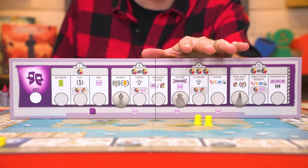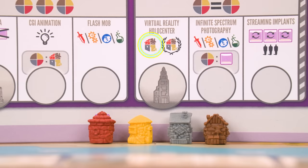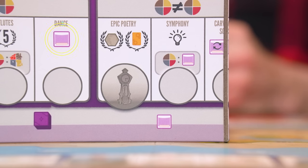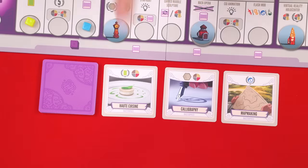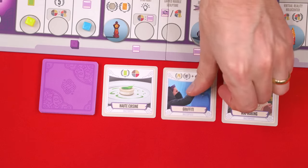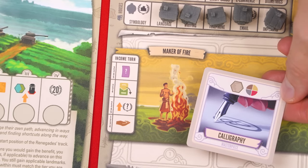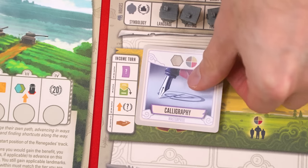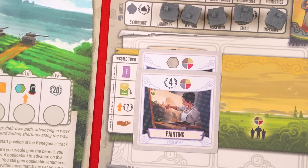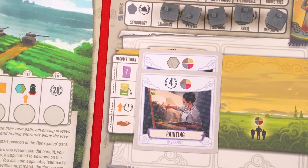You can now choose to advance on the arts track while playing, and it features some new symbols. When you see the income building symbol, you gain an income building of your choice from your income tracks. When resolving the victory point symbol, you gain a point for every income building you have — so if I have six income buildings placed, I'd gain six points. When you see the masterpiece symbol, you collect any one of the face-up masterpieces or take the top one from the deck. If you take a face-up card, immediately replace it. From now on, at the beginning of each of your income turns you also gain all the rewards showing at the top of your masterpieces.